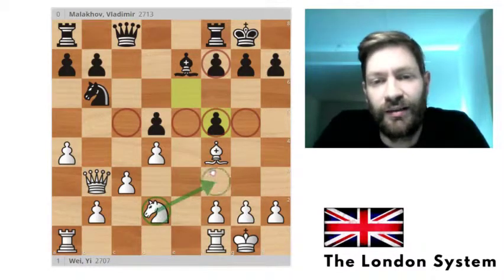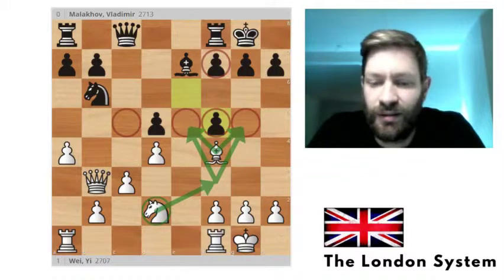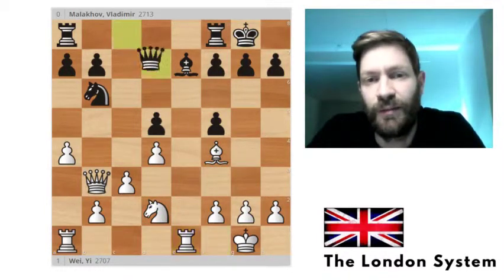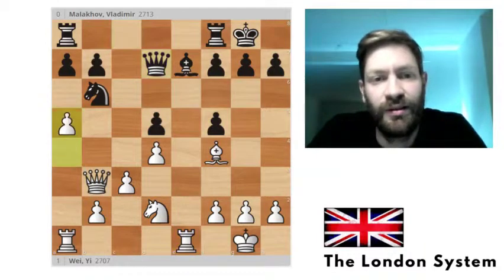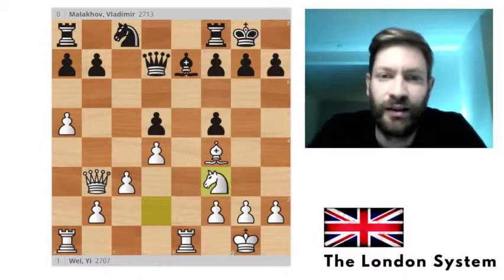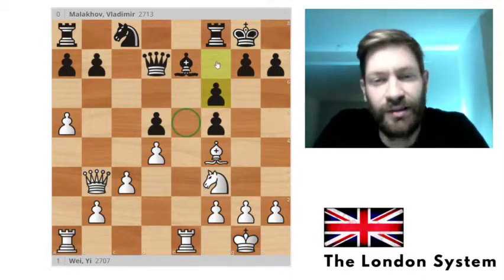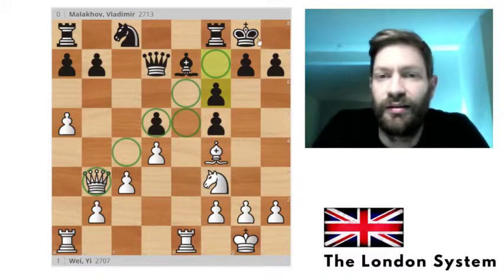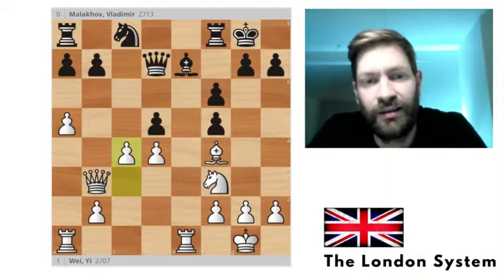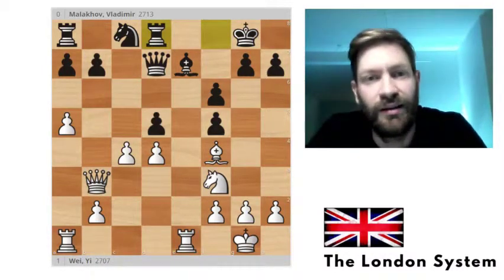After bishop to f5, takes, takes — you can see there's a potential outpost for the knight, which can jump into these positions, and the bishop can help protect it. White has the edge here. Rook to e1, then e7 protecting the bishop, a5 pushing the knight away, knight back to c8. Now the plan of getting the knight into the center — knight f3 to f6 — stopping that idea, but on the downside it opens up the diagonal for the king. Then c4, trying to undermine the center directly.